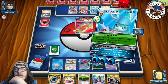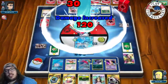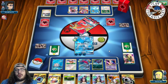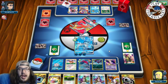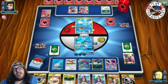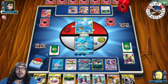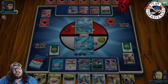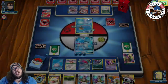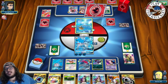Opponent has Sycamore and Guzma — pretty much nothing dangerous next turn since Abilities are shut off. They could Kiawe but then we have Guzma to knock out their Ho-Oh GX. An Entei comes down — actually bad for them since it's weak to Water, and Lapras could take a knockout hitting it for 240 with Choice Band. Opponent Sycamores and draws seven new cards — digging for a Fighting energy. A Volcanion comes down — doesn't matter.